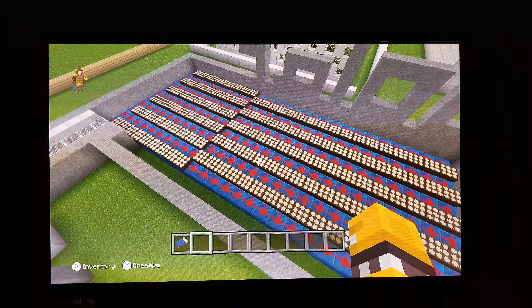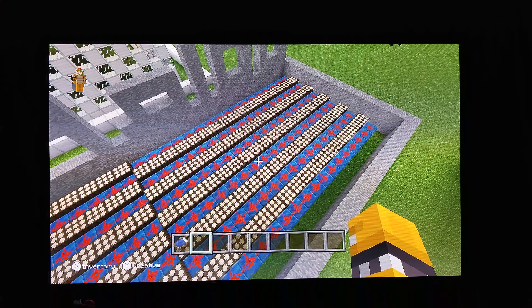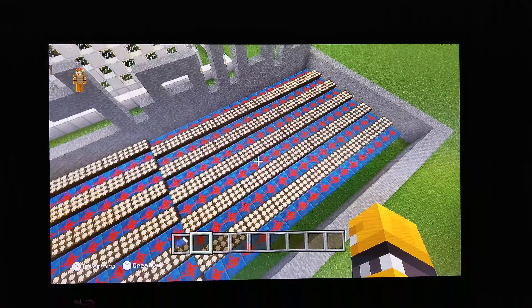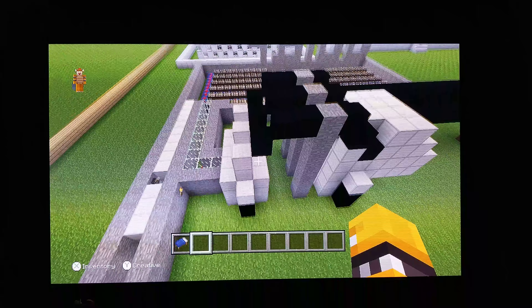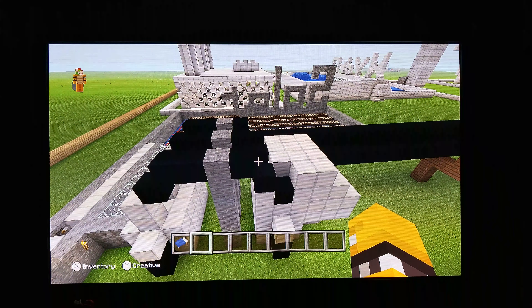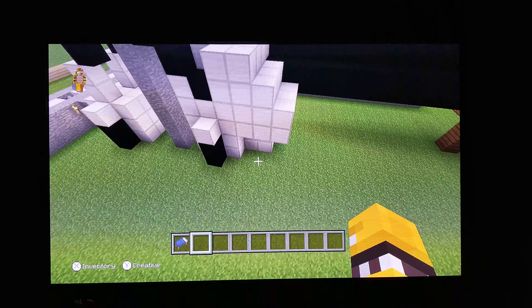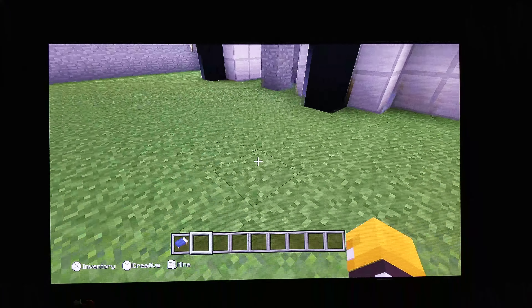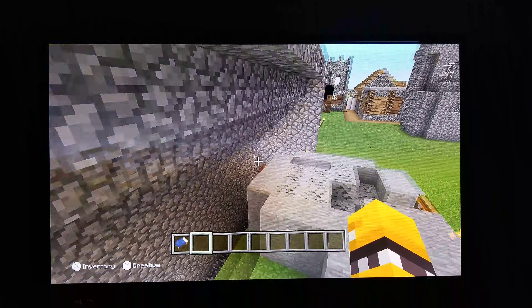These are my solar panels, and beside them are redstones that make the electricity pass through. The electricity is going to electric transmissions that turn it into electricity, and then the electricity is passed underground to this area where it powers the minecarts in my mine.